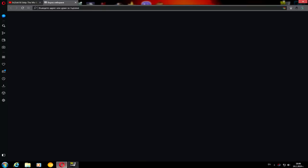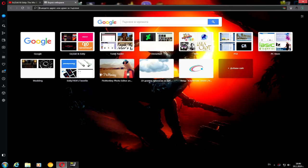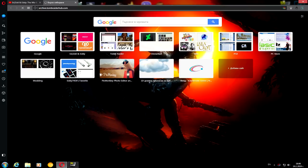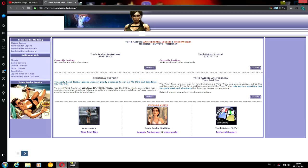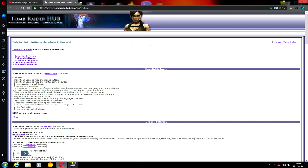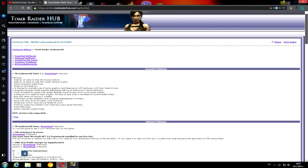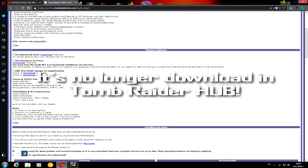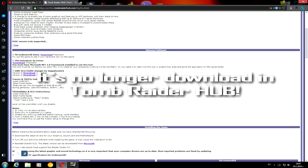In order to find Starlab Configuration Untitled, go to Google and search ICF Tomb Raider Hub.com. Once you find it, go to Tomb Raider Underworld and look for technical support, which has a lot of patches, demos, auto savers, and more. Once you find the Starlab Configuration Untitled and outfit changer, there are two versions: version 4 and version 5. I highly recommend version 5 for playing the game.